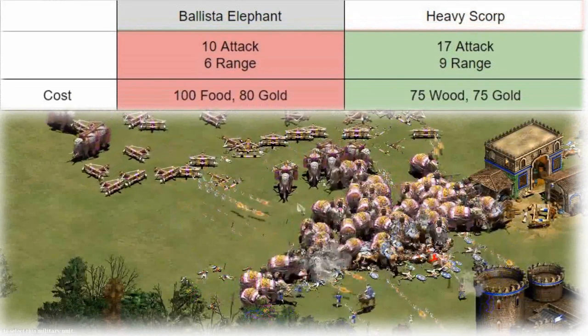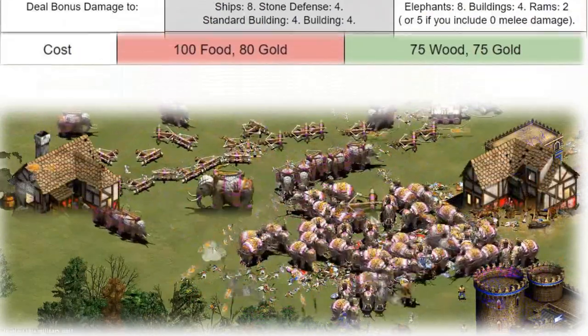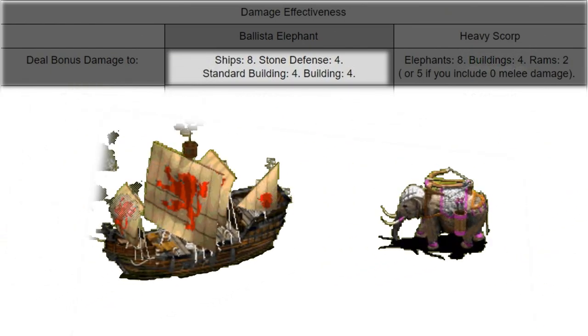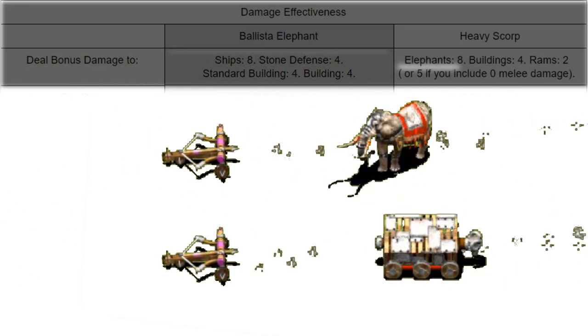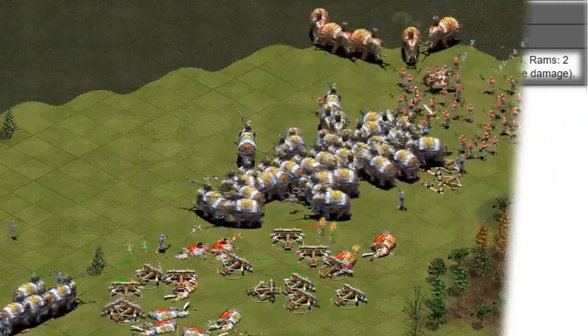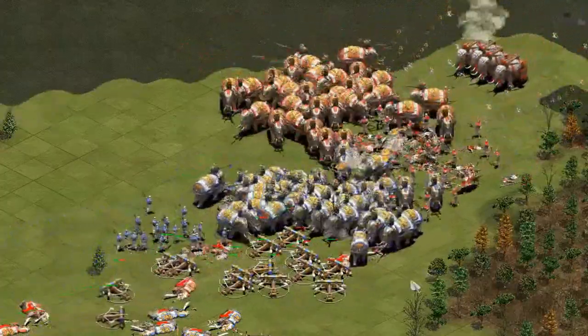The second thing to look at more in depth is the damage effectiveness of these two units. At first, it looks like the heavy scorpion is more dangerous, with seven more attack and three more range. Looking at the bonus damage that both units deal, they both deal bonus damage to buildings, with the ballista elephant being a little bit better. It also has a small bonus versus ships. Heavy scorpions, on the other hand, deal eight bonus damage to elephants, and because it deals zero melee damage, it also deals plus five bonus damage to rams.